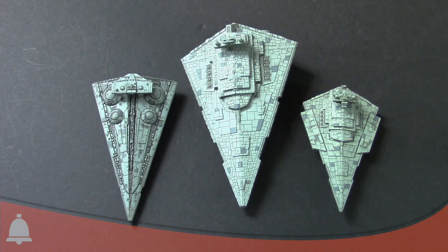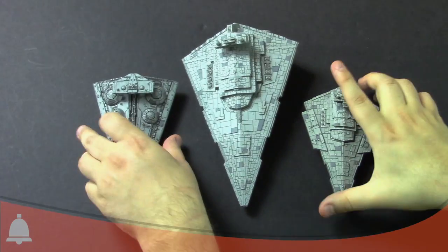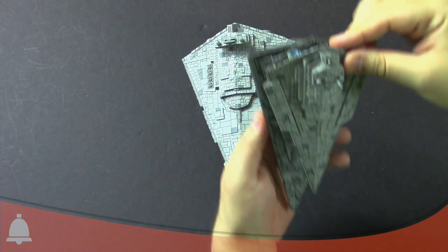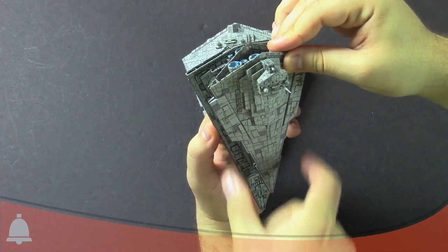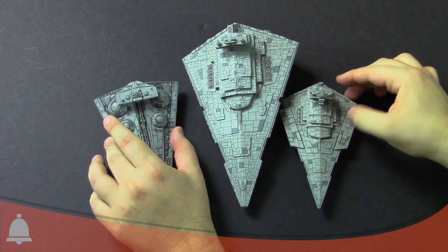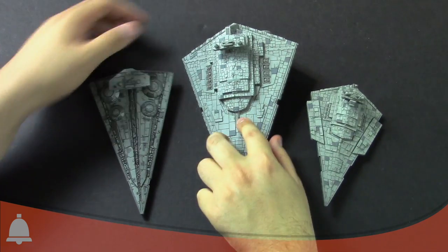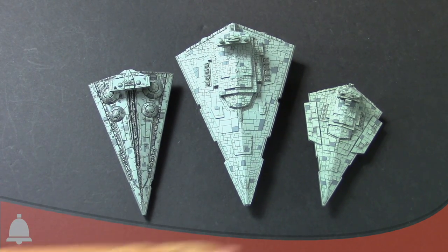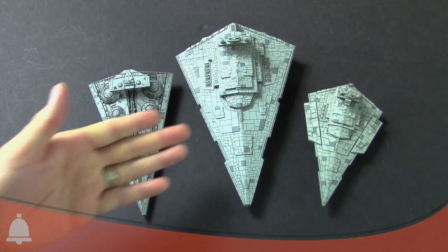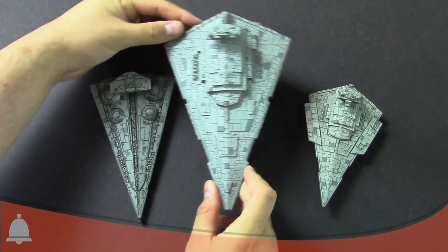So we've got a couple of the Imperial ships out here just to do a size comparison. We were curious about whether or not the Interdictor was larger or smaller than the Victory — turns out it's a little larger. That's significantly larger actually — inch, inch and a half longer and also slightly wider. So obviously the old fluff that the Interdictor was based on the Victory hull or occasionally the Imperial hull — that's clearly not true anymore. It's entirely a new ship.